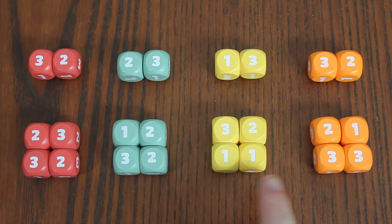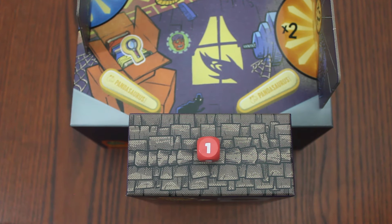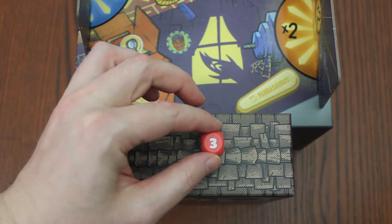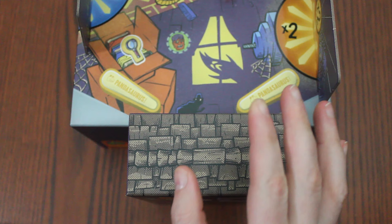Shuffle the magnifying glass tokens face down and place two on each level in the indicated outlines. Give each player four dice of their color. The other two dice can be set aside for when they shoot a bonus shot. On your turn, you'll place one of your dice onto the launch pad with whatever face up you think is beneficial. Then you'll flick, whack, or push your die onto the pinball table.